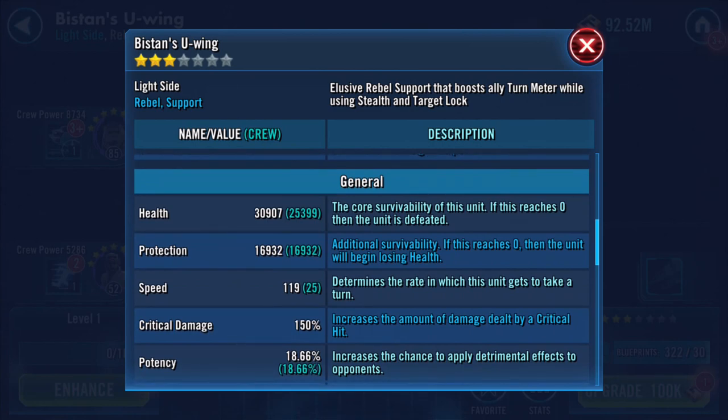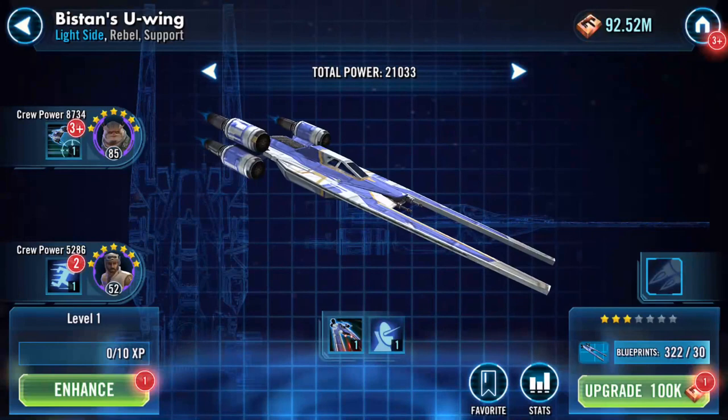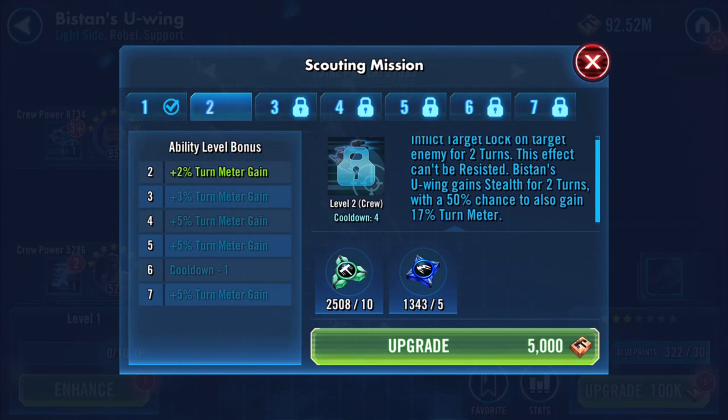The ship's gone up to 119 speed - it was 111 when I started gearing up this character. Let's have a look at the abilities: inflict target lock on enemy for two turns - this effect can't be resisted. This unit gains stealth for two turns, with a 50% chance to also gain 17% turn meter.